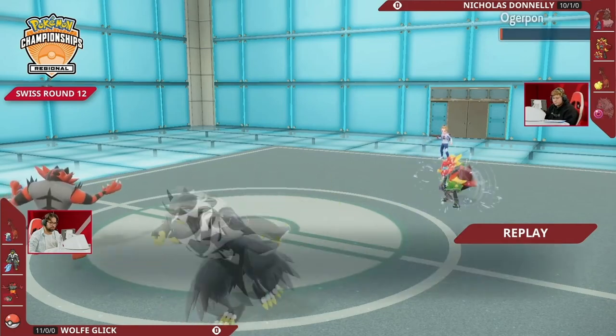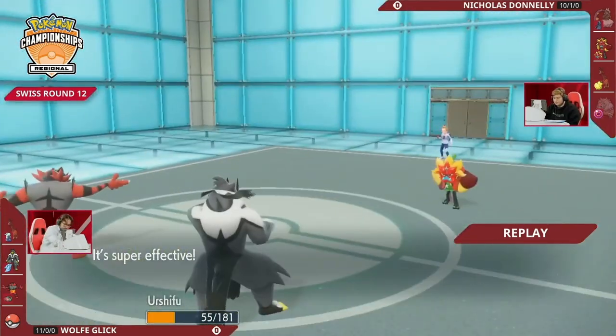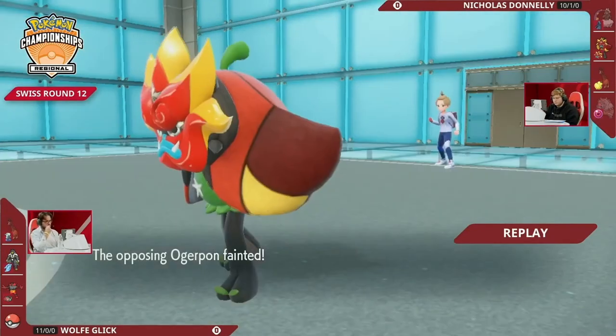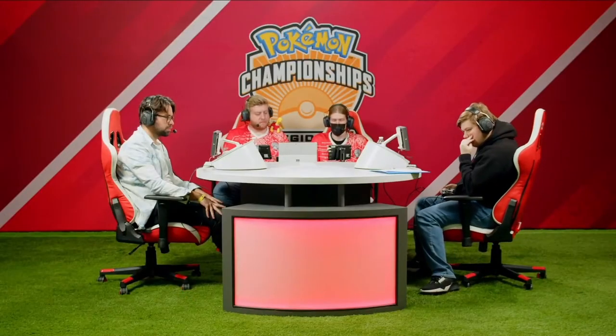Curious how fast the Ursaluna Blood Moon is — can it outspeed Farigiraf and Incineroar on Wolf's end? I would love to see Iron Hands come in here. My only hesitation is if Wolf expects that and forces a tera from Iron Hands, there are ways to play around and punish the terastallization, especially because it's not an Assault Vest. But that also wouldn't help looking at Hearth Flame Ogrepon as well as Incineroar.